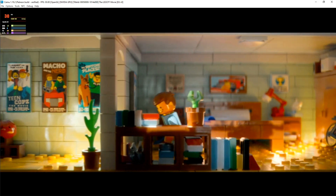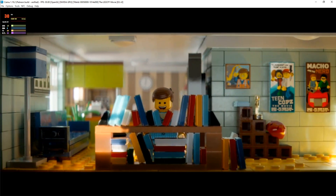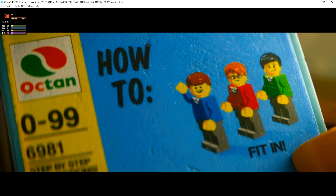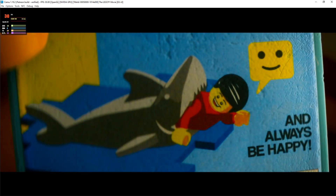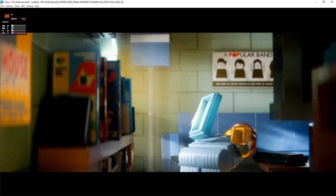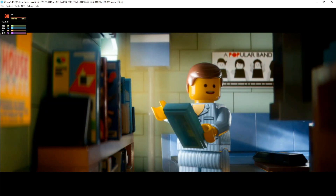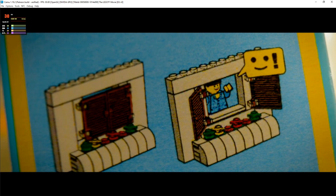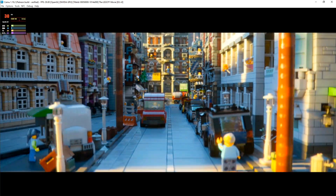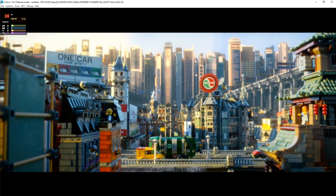Good morning apartment, good morning doorway, good morning wall, good morning ceiling, good morning floor. Ready to start the day. Here it is — instructions to fit in, have everybody like you, and always be happy. Step one: breathe. Got that one down. Step two: greet the day, smile and say — Good morning city! Good morning city, how you doing?